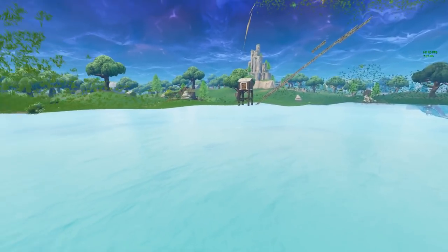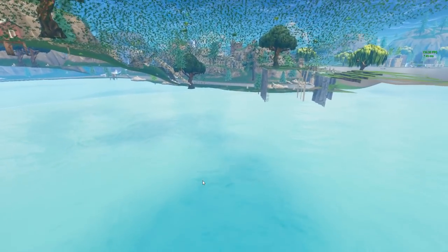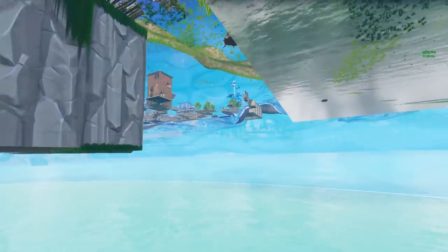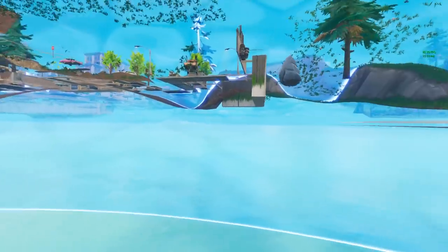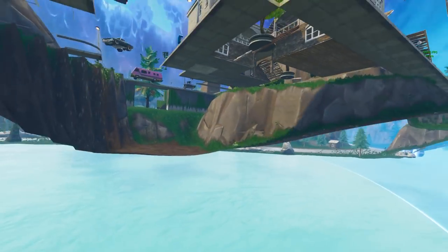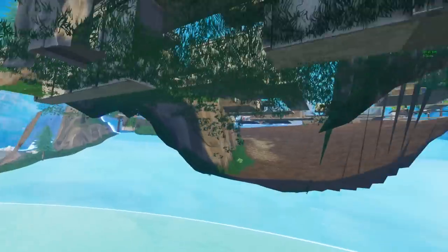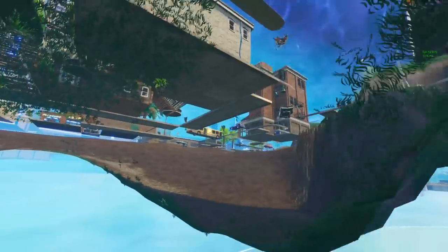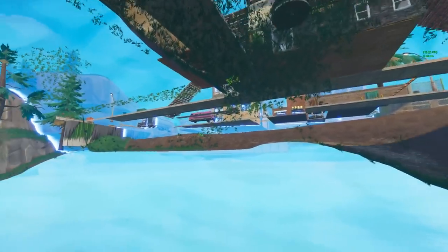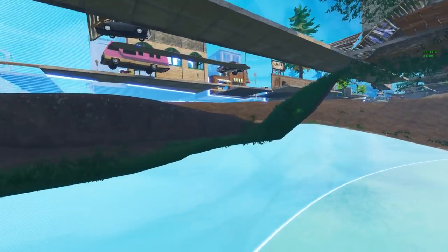What we're actually going to do now is go check underneath Tilted Towers. I made a video the other day about somebody taking a picture underneath the map of an easter egg from the comet, and I want to go see if that's a true thing. It should be somewhere around about here if the guy was telling the truth and if everyone in the comment section saying it was true was right.